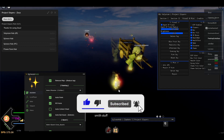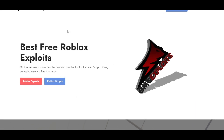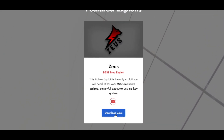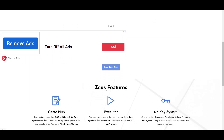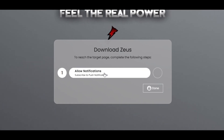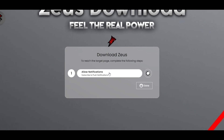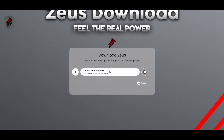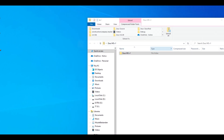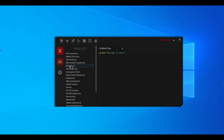To download Zeus, go to the first link in the description — you'll be going to omgexploits.com. Scroll down and you will see Zeus right here. Press on the button, scroll down a bit, and you will see 'Download Zeus.' Press on that, complete these simple tasks, then wait a couple of seconds — sometimes it takes about 30 seconds to verify. After that, you will be getting Zeus. Open the zip file you got and put it on your desktop.